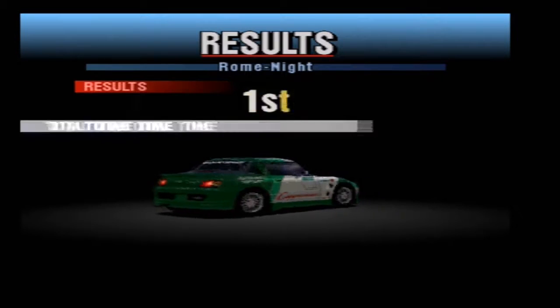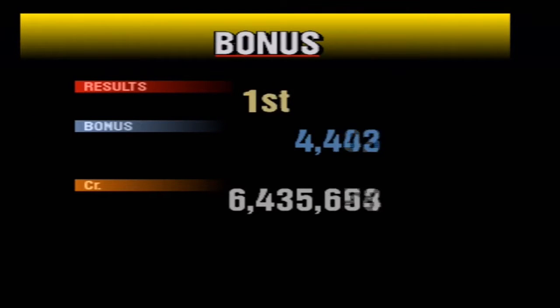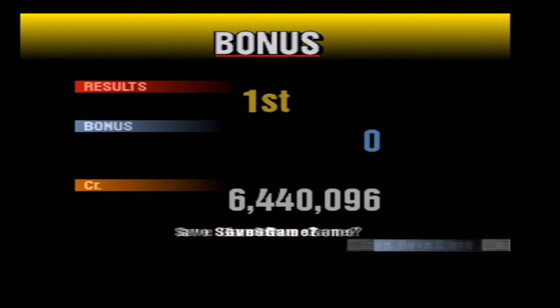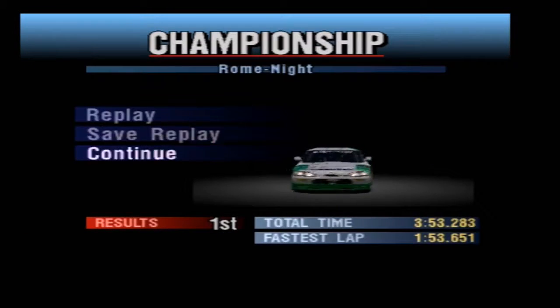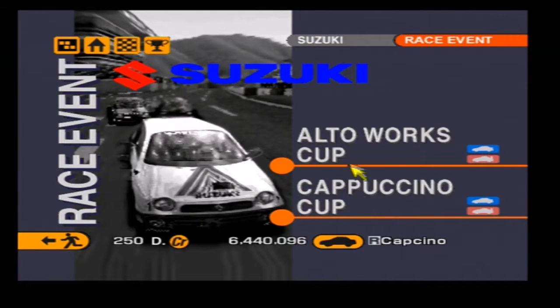Anyways, we won that race relatively easily. Still trying to get used to Rome Night, but eventually we'll get there. I win 5,000 credits. And that is the Cappuccino Cup completed - that is actually both of the one-make races for both the Alto Works and the Cappuccino completed.